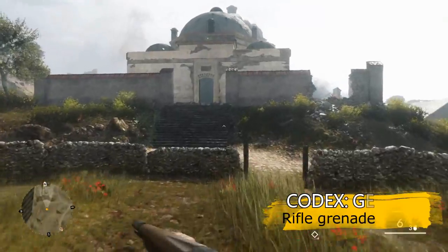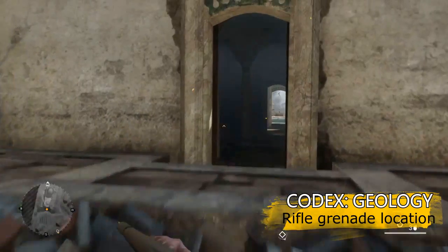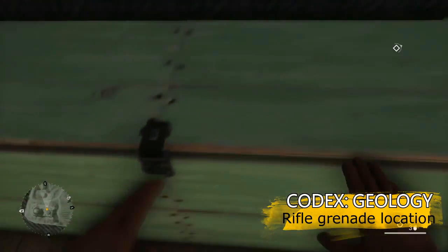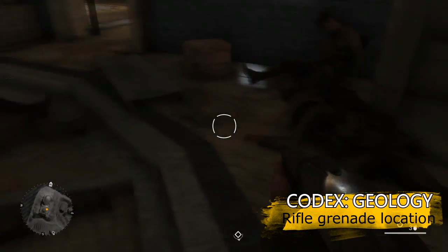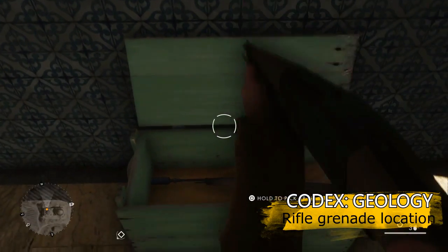The next codex we're going to look at is Geology, which requires you to get five rifle grenade kills. To find the rifle grenade, you need to head back to the big domed building, coming through the main entrance. But to the left, you'll see this crate here, in which you'll pick up three rifle grenades.